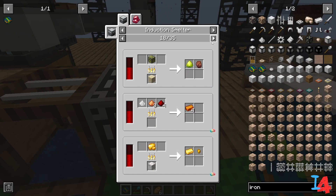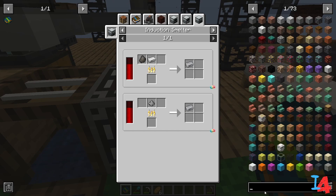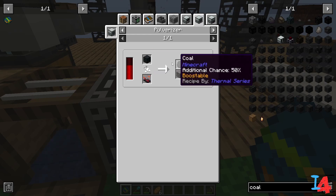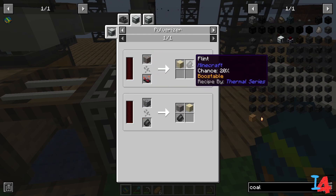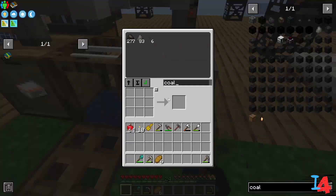I believe induction smelters can be used to make steel — coal coke and an iron ingot. It's not the most efficient way but it's faster. What I'm looking forward to is using a pulverizer: from one coal ore we get two coal plus some sulfur and gravel. And I want to make storage downgrades, so pulverizer — gravel into flint — okay, cool perfect. So the first thing we're going to do is submit that book — there it goes, perfect.